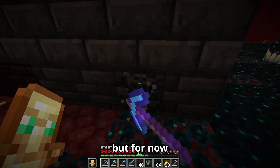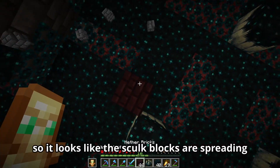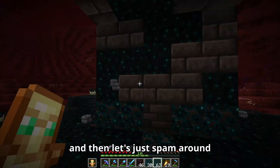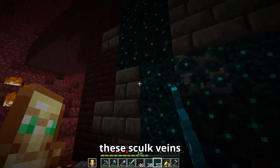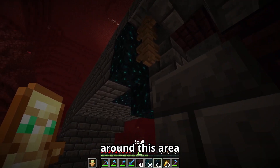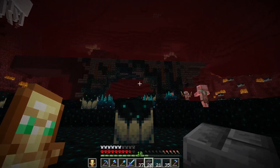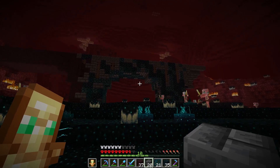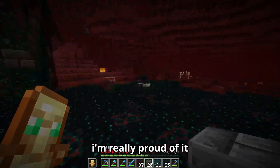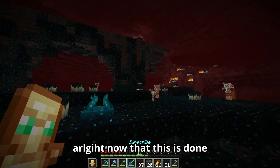Let's add some splotches of skulk blocks going around this fortress, just put it so it looks like the skulk blocks are spreading. And then let's spam around these skulk veins just to give it a bit of texture. Let's place a bit more skulk around this area, also up here on this bridge. Hey, I mean, that's not that bad. Compared to what I usually build, this is like a masterpiece. So I'm really proud of it.